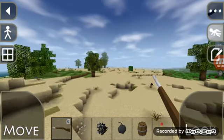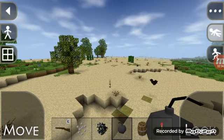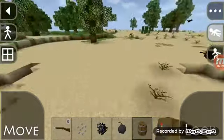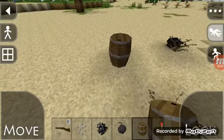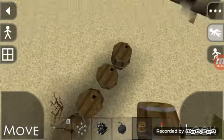Look, we also get bombs. We're able to throw them. See, look. Boom. Didn't do much. Look at this one — it's online. This update for Minecraft is just awesome.